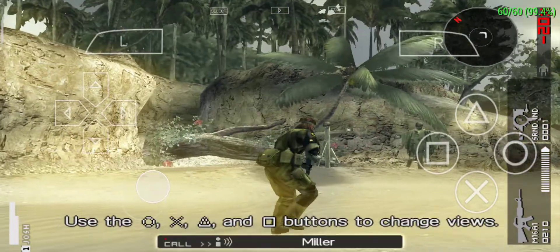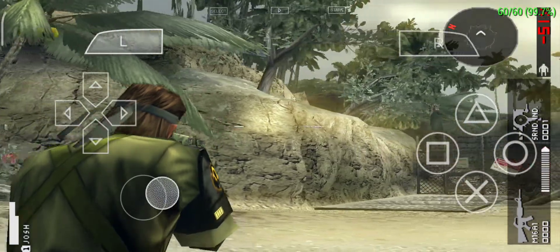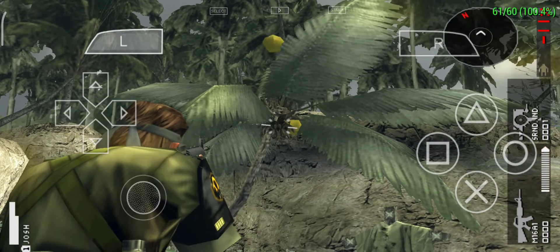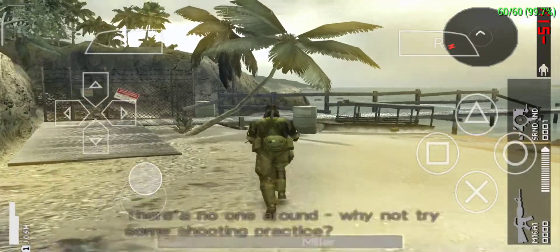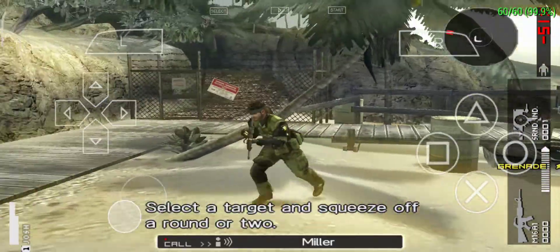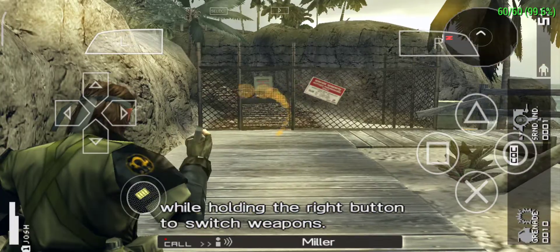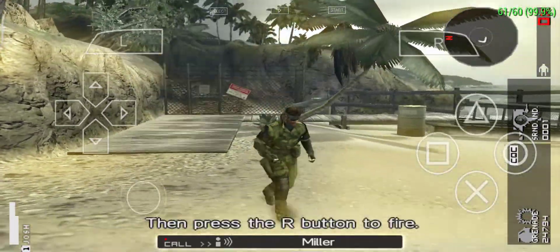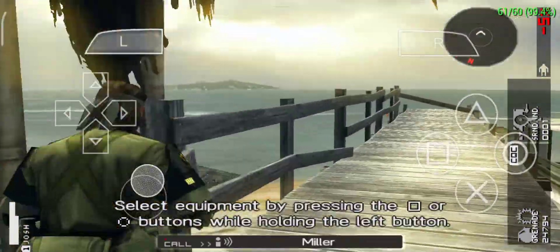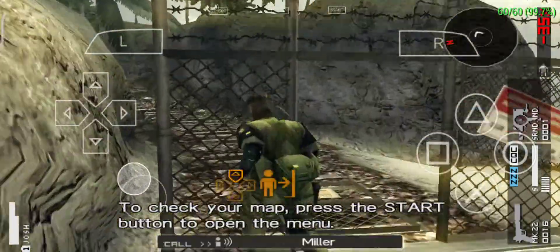Use the analog stick to move. Use the circle, X, triangle, and square buttons to change views. To change your settings, use the start button to open the menu. Press the square and circle buttons while holding the right button to switch weapons. Ready your weapon with the L button, then use the R button to fire. Select equipment by pressing the square or circle buttons while holding the left button. To check your map, press the start button.